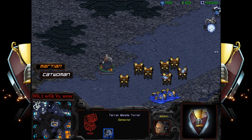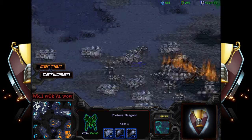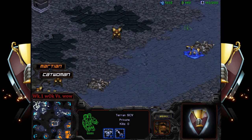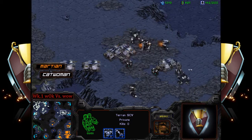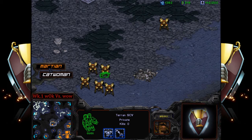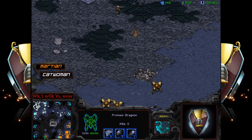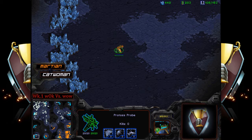Catwoman might be losing center map control for the time being, but we're still seeing 134 supply compared to 108 — Terran is still ahead even after losing a significant number of tanks. Protoss didn't really lose too much in that engagement either. Martian wasn't actually at a better supply position. Finally putting down that base again at the seven o'clock.